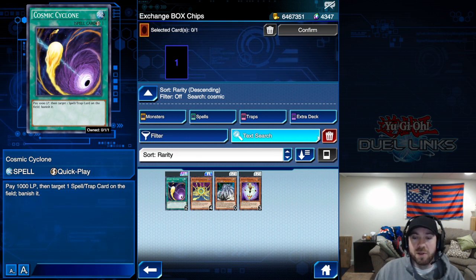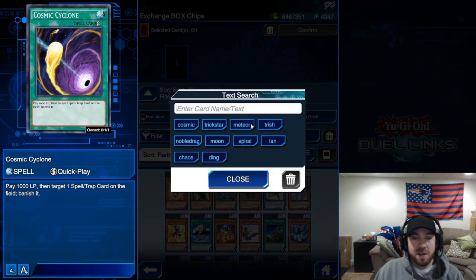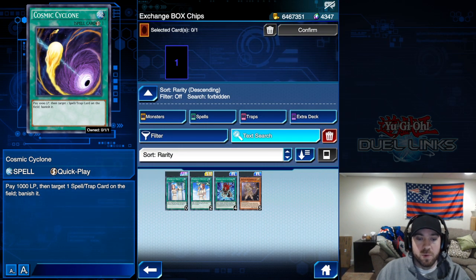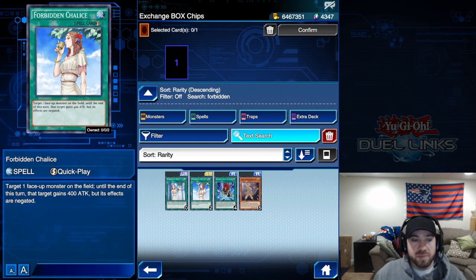So number one is Cosmic Cyclone. Number two is going to be Forbidden Chalice. Another card that sees a lot of play today — I'd say these two are probably the only cards in this list that can slot into current meta decks right now and really be useful.